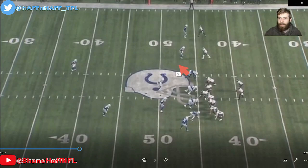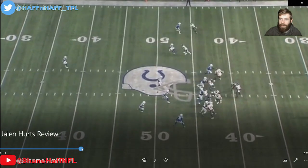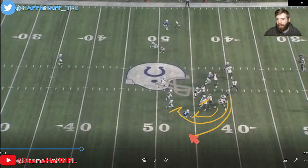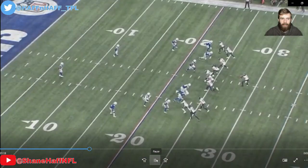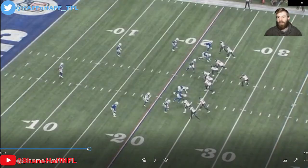Second and seven, an RPO with dual slant routes from the wide receivers. We've got pullers coming — I'd argue Hurts should give this. We wall off the edge with double tight ends, two pullers, and Sanders out on the boundary. I'd prefer the give, but he doesn't. He doesn't throw the first slant either — he does a good job recognizing the linebacker is underneath and hitting the second slant behind it to pick up yardage and get a third and manageable. I'd rather you give it, but good job making the right throw once you don't.